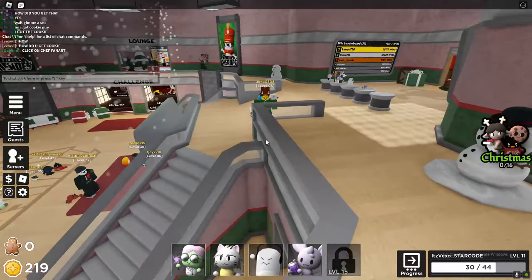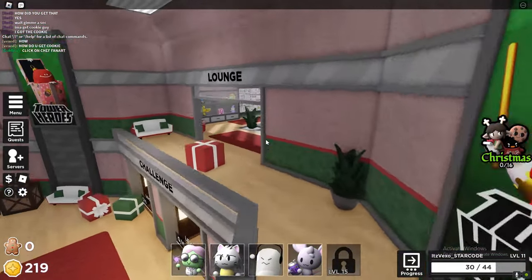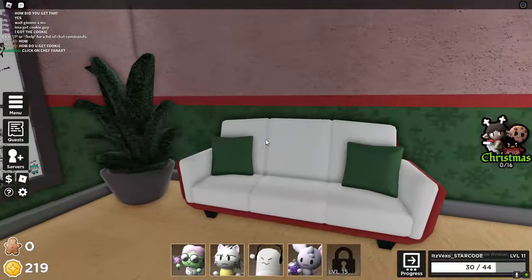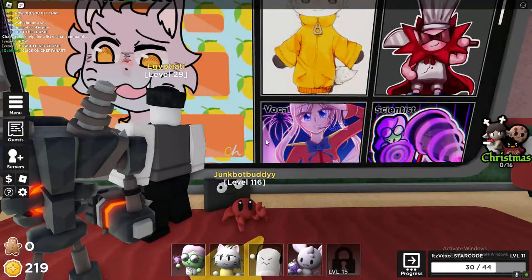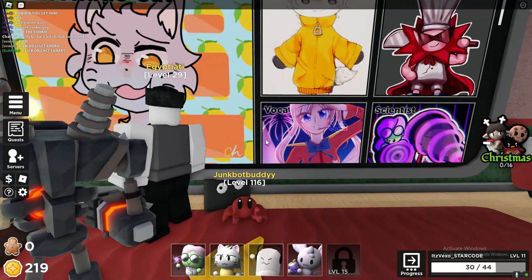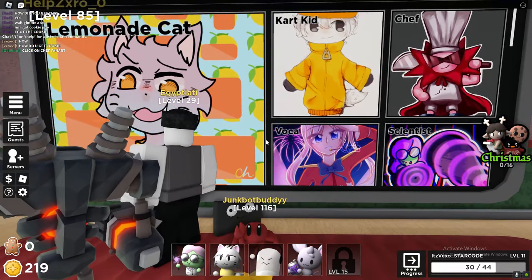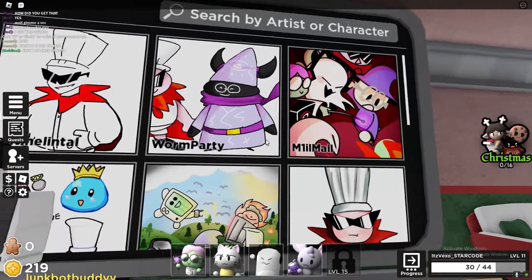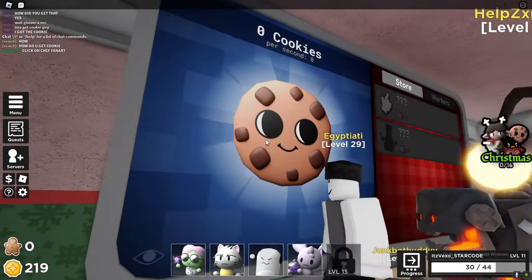A lot of YouTubers out there will just waffle about this carol list — I'm the only YouTuber that shows you guys how you get all of these. So the first one is a cookie. Go to the Chef Fan Art, click it, and as soon as you click on it for cookies, click the cookie. There's literally a cookie mini game here.